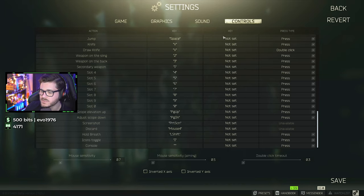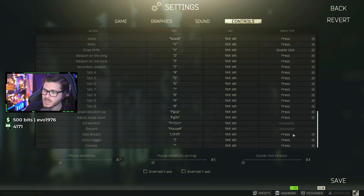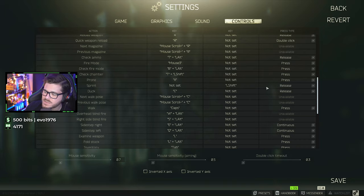In your settings and key binds you'll notice two different columns — column one for key and column two for key — and on the far right we have a press type. Down towards the very bottom of your actions we have Hold Breath. In column one I have it set to Left Shift with press type set to Press. Then go up to Sprint — in the second column I've cleared the first column, set it to Left Shift, and set the press type to Release. This lets you activate sprint similarly to how you're used to, while also activating hold breath when you hold it while ADS, keeping your spray tighter — all on one key.